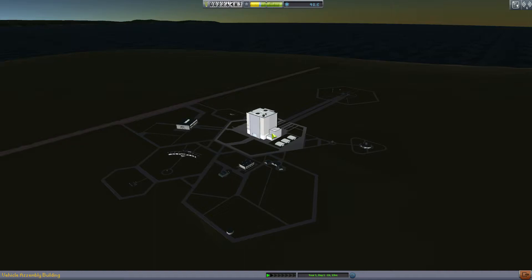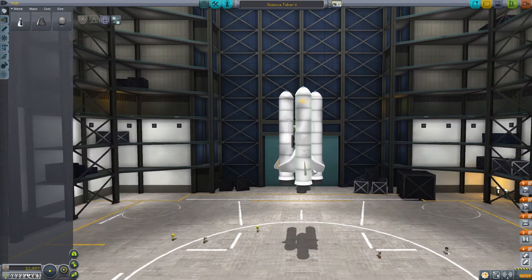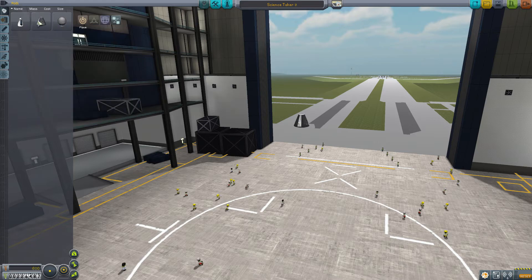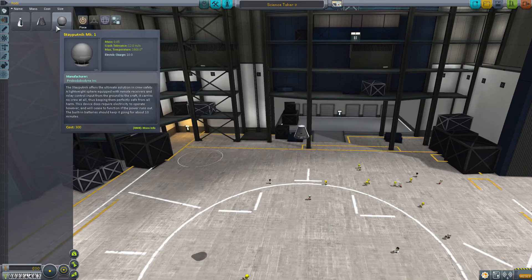So we've got a bigger spaceship thing now. Look at this - it's much bigger. Okay, so we can build a bigger spaceship now. Let's do that. So this one is going to go to the moon. It's not going to land on the moon - it's going to orbit the moon and come back. It's really easy to do, trust me.